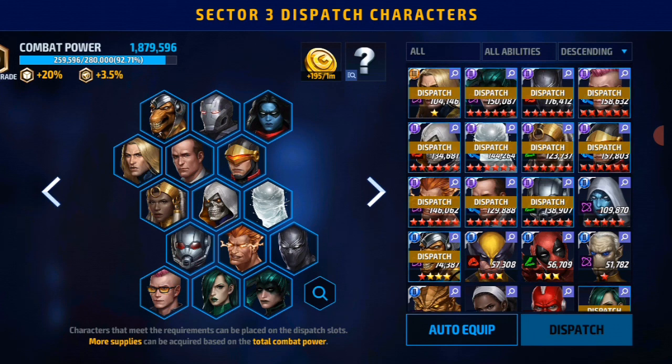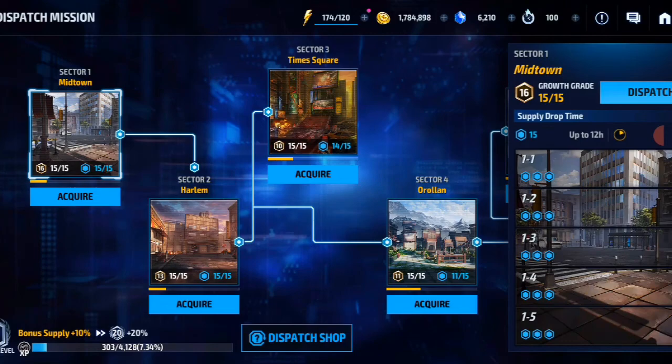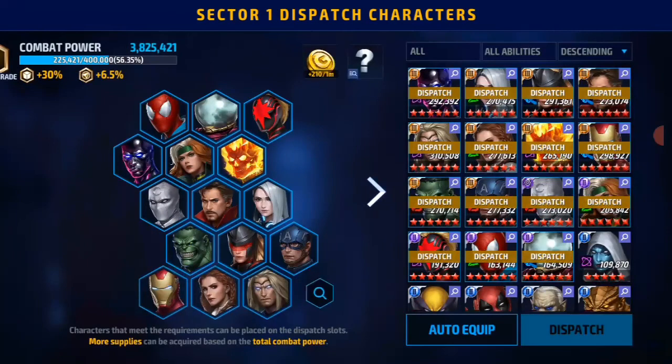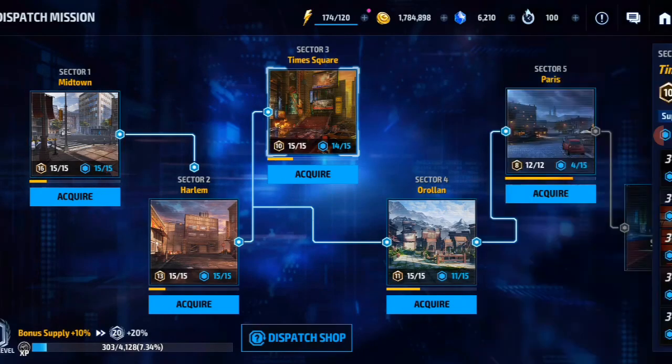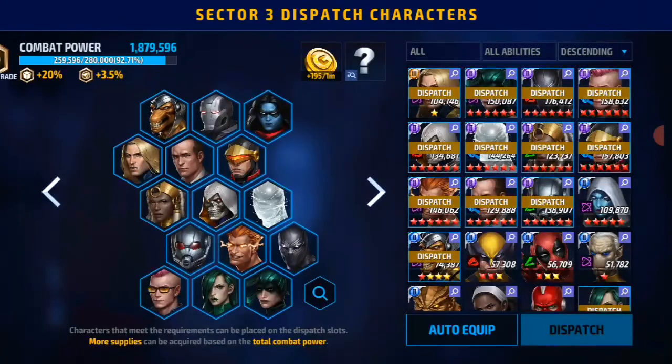The growth rate of 10 on one of my sectors is because I'm using characters I haven't fully built — used for support, passive, or Shadowland. Compare that to my first sector where I use mostly all my tier-3 characters like Ghost Rider, giving a growth rate of 60. Higher growth rate means a higher reward per minute: plus 210 per minute versus only 195 per minute. So the growth rate really makes a difference — the more built characters you use, the better the dispatch rewards.